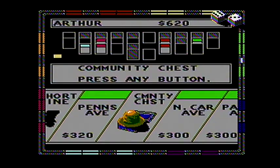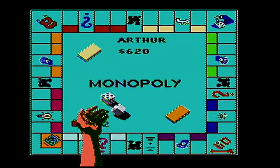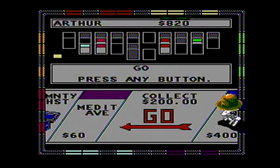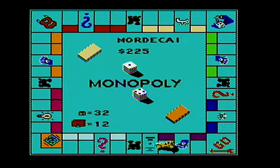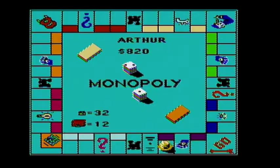He got three railroads, but apparently I'm just not paying any attention at all. He got Go. I want Arthur landing on these — it's a hundred dollars.